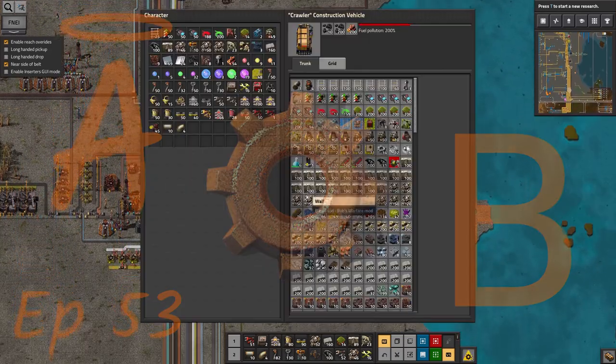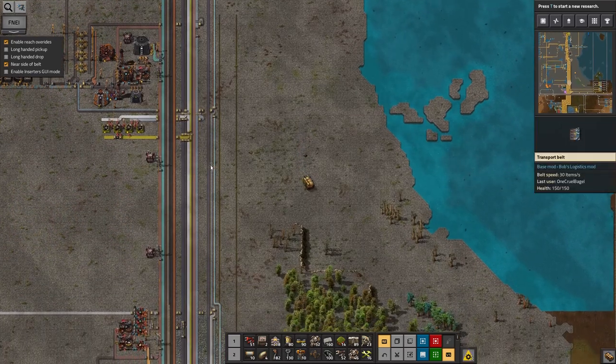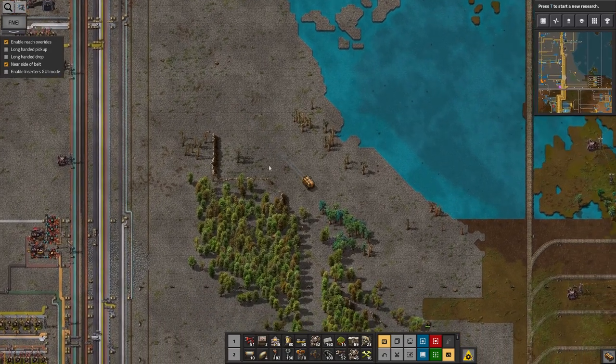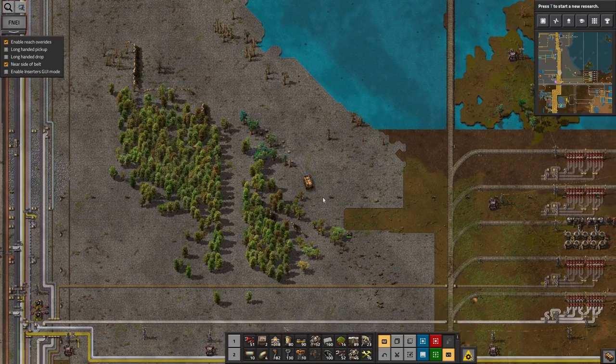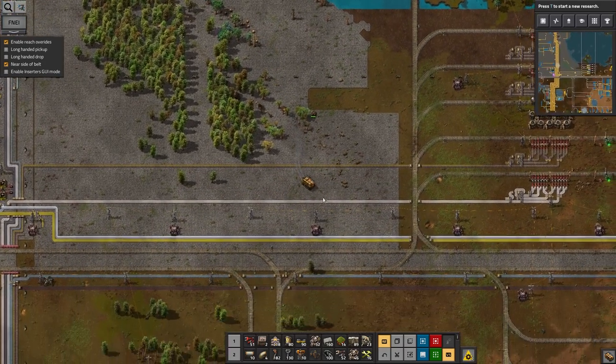Hello everyone and welcome back to Lawrence Plays Factorio Angel Bob's. At the end of the last episode we'd just gone over to deal with an iron ship supply shortage that we'd spotted during the battle to take control of a large area of space for some blue circuit production, so now we're going to head back up there and carry on with it.